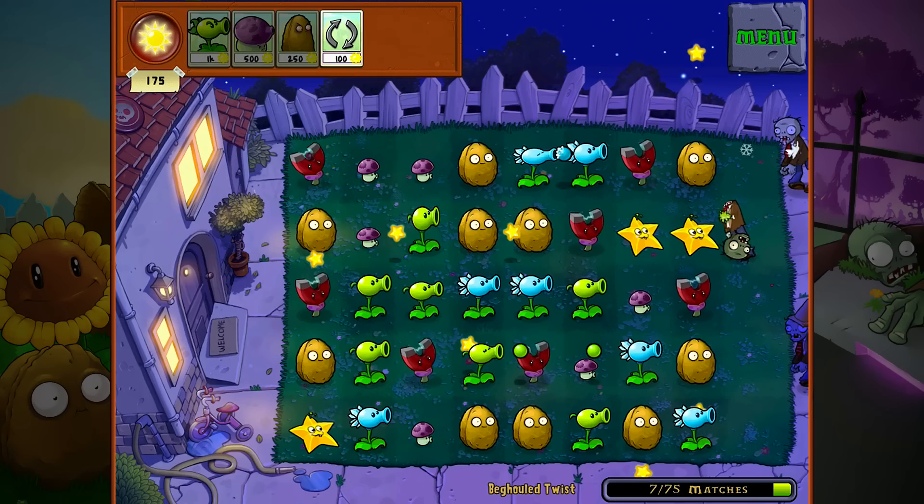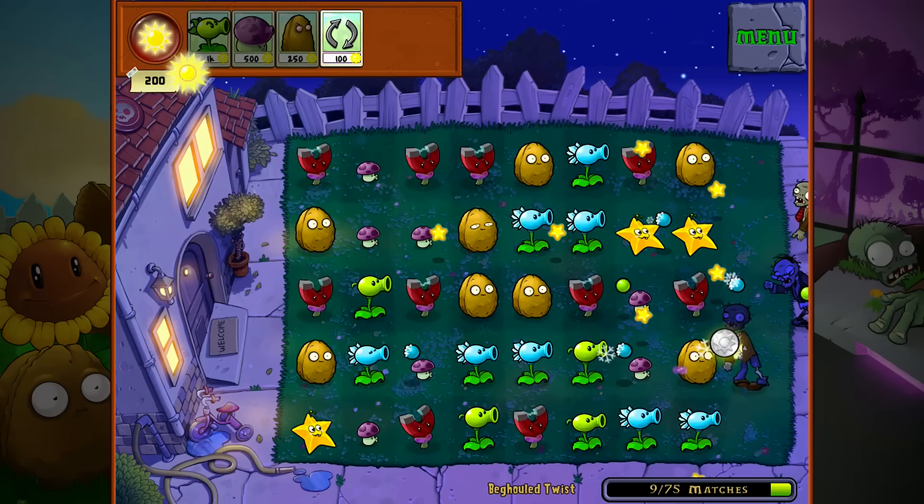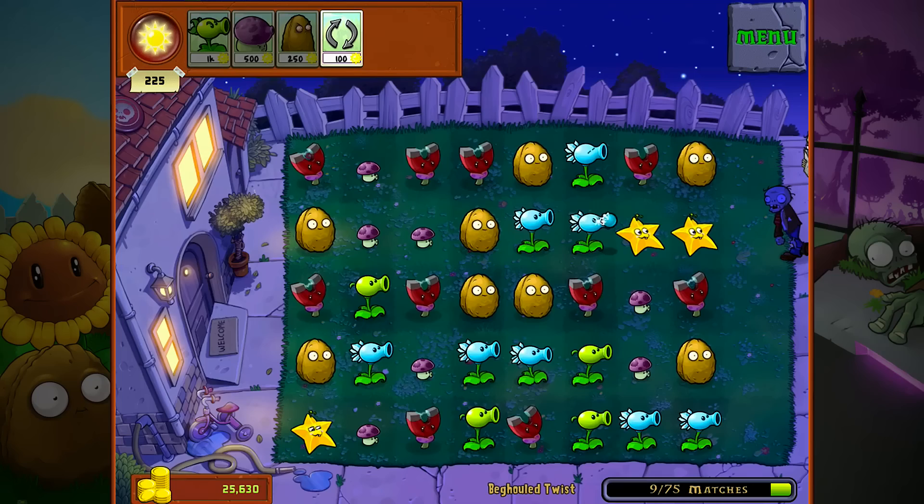That'll get rid of those ones, I could see that one right there. You can also click on the top — you see there the sun — you can click on the top to do a refresh if you need it. And that'll move all your plants around again so you can try. That'll work down there, I could see that one.